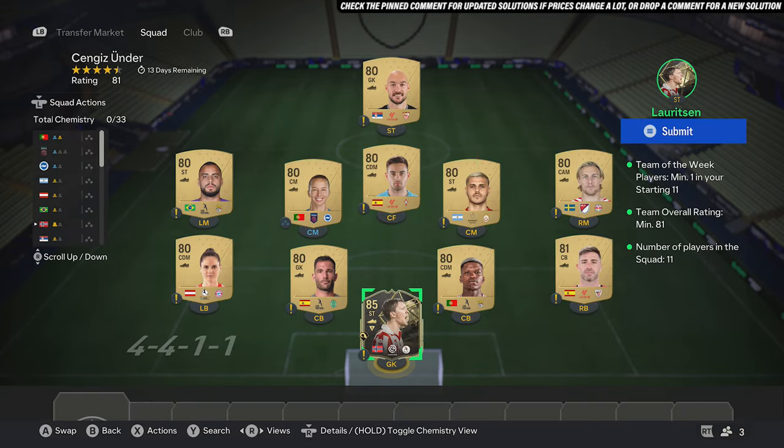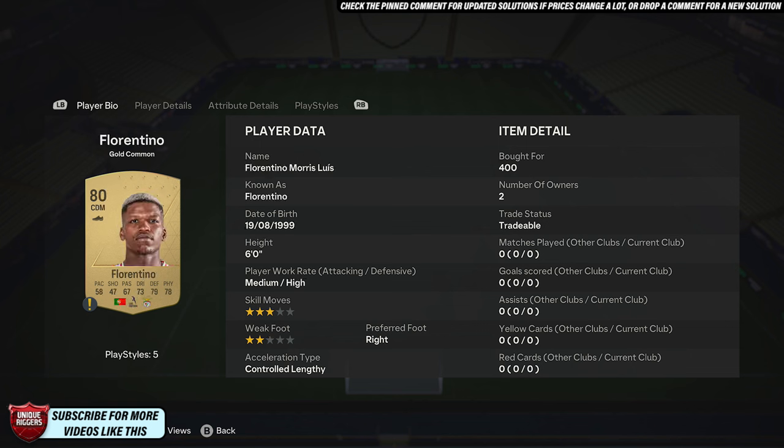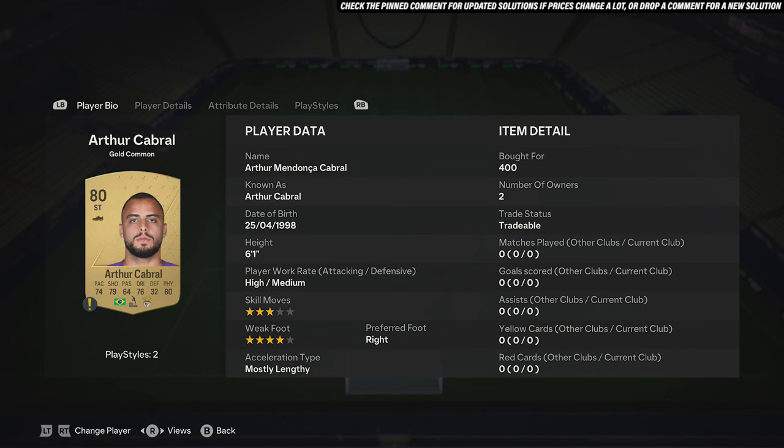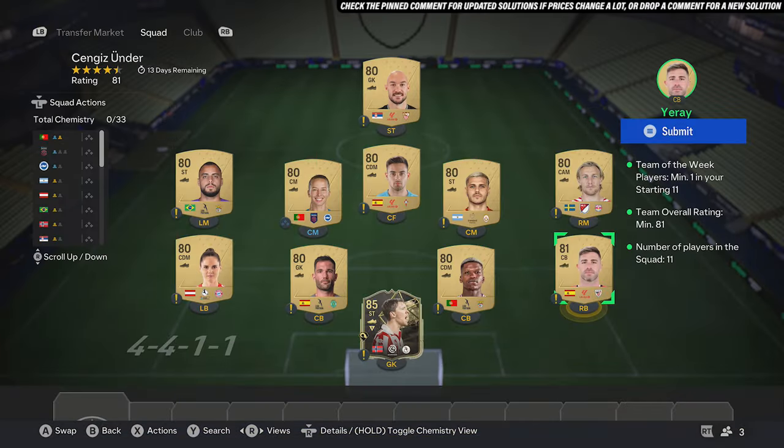First up, you want to pick up an 85-rated Team of the Week card for around $8k. Once you've done that, pick up the cheapest 81-rated red cards you can find — for me this guy was 400 coins. Then for the rest of the team, pick up 80-rated red cards, also at 400 coins each. No need to copy these exactly, just pick up the cheapest ones you can find and that will complete the SBC.